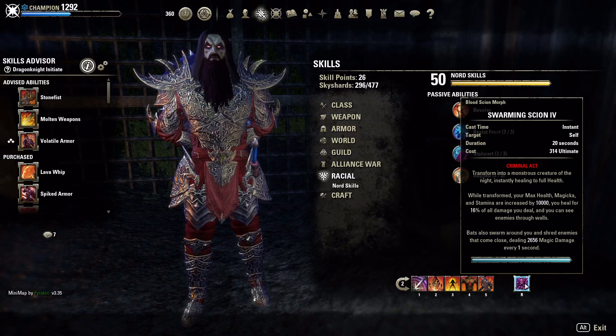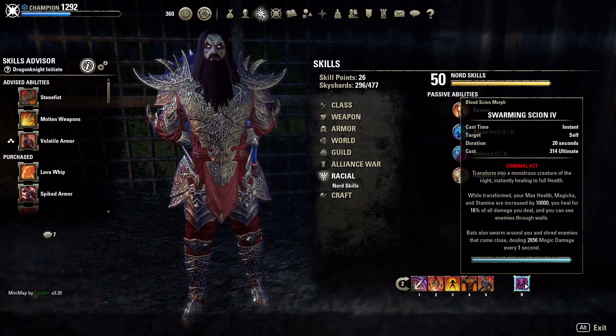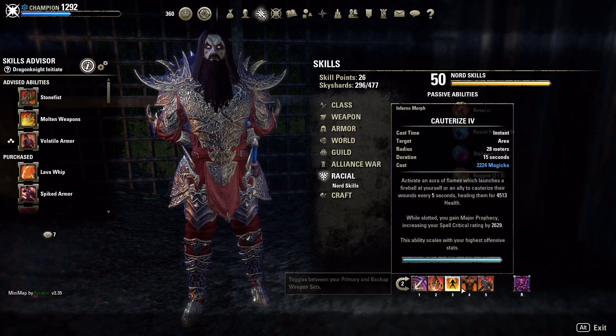We're running Swarming Scion, and with this dot build — if you switch to Swarming Scion and they're a melee class standing on top of you with dots already running — this thing is going to melt them. There is way too much pressure for a stamina class to stand inside Swarming Scion when you've got all those dots going. It also gives a whole bunch of max magicka, max health, and max stamina, and you heal for 16% of all damage you deal. Combined with Pale Order, while in this form you have so much healing coming in.